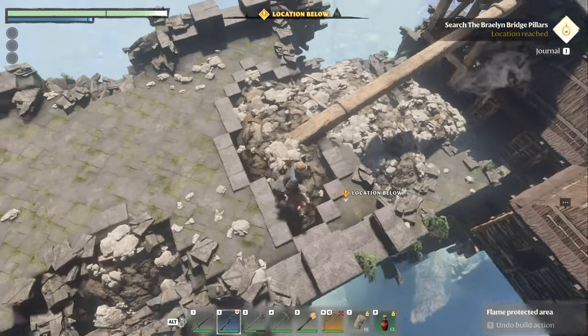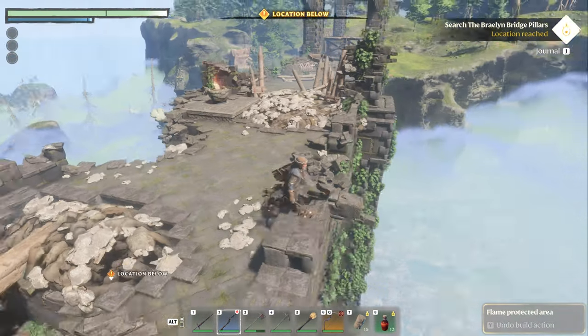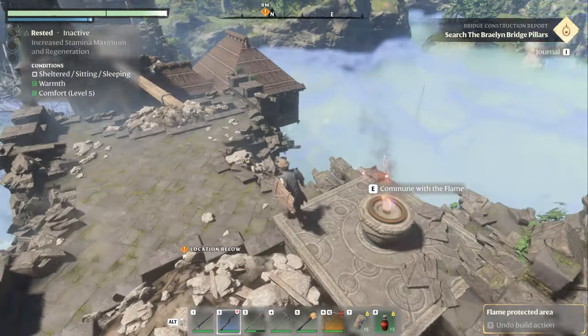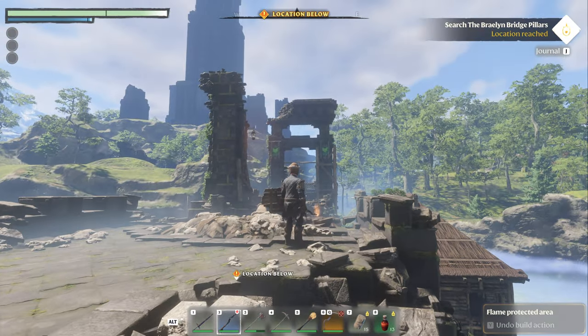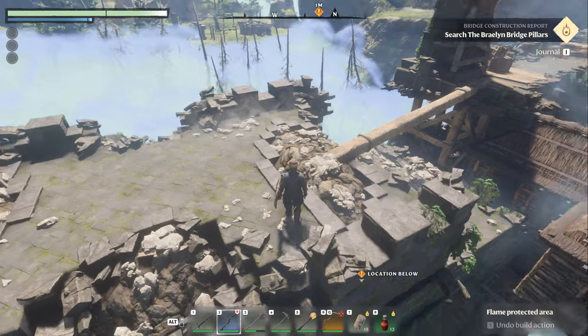You can see the quest marker shows it just below. Now there's some guide — I think it's the IGN guide or something — that says it's the pillar closest to where you come from. That is incorrect because there's two middle pillars, and then the pillar over there to that edge and the pillar that kind of goes into the foundation over there.